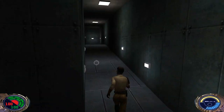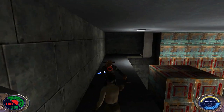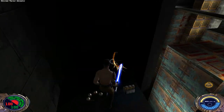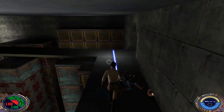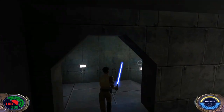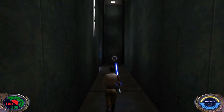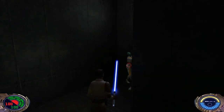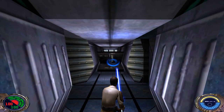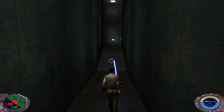Head around the corner here and we should find a Gran right here. Hacked off his hand. We can grab some ammo back here, and head across the bridge and down this hallway, to the right. At the end of the hallway we'll find that Rodian that I mentioned — get rid of him. Right here, pull this trash cart towards you, because that's going to allow us to progress further into the level.